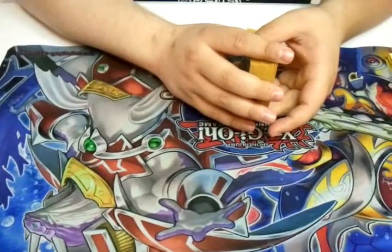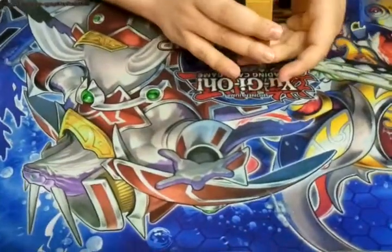Yo, this is Daishon here at Phoenix Animated Games. This is Anthony, here doing a deck profile on Fire Kings, and whenever you're ready, take it away.